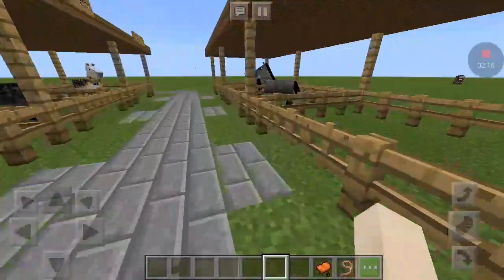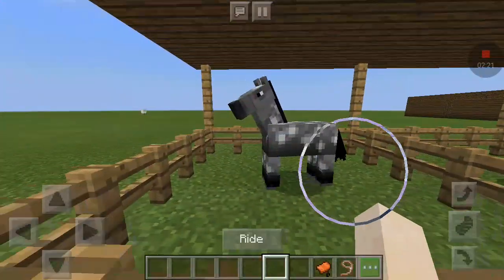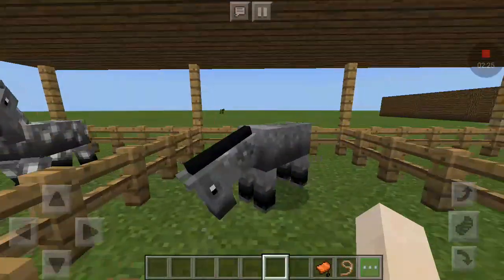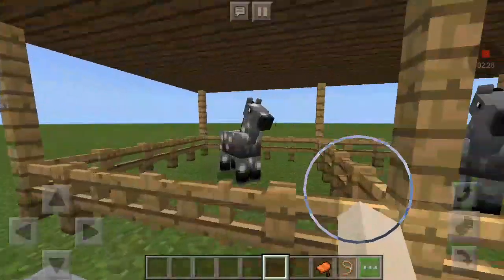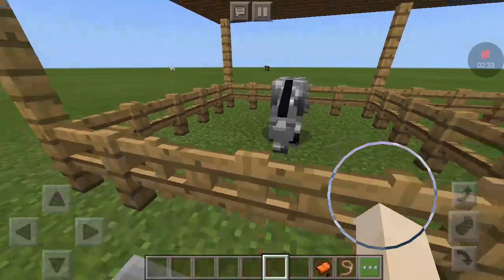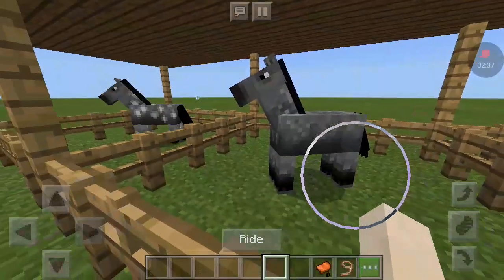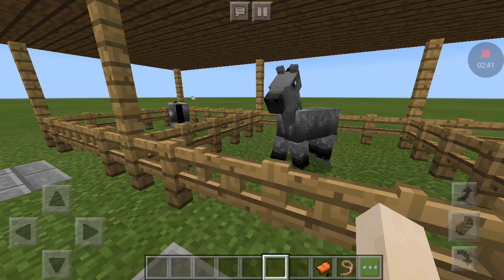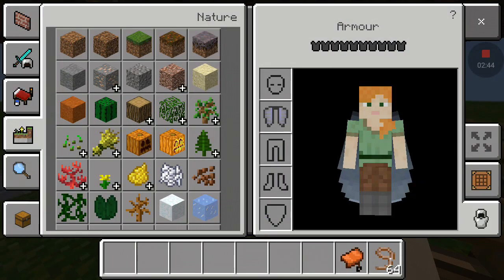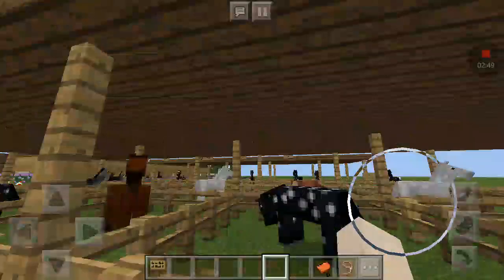I finally found two grey horses - a grey spotted horse and a plain grey one. I already have names for these two. This one is going to be an Appaloosa mare called Odyssey, and then this one is going to be Smoky - he's a gelding but I'm not sure which breed yet.